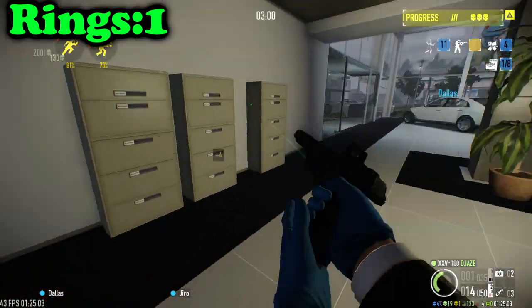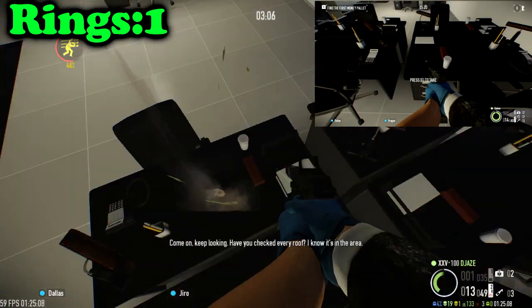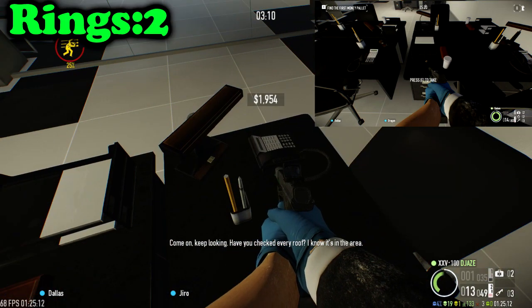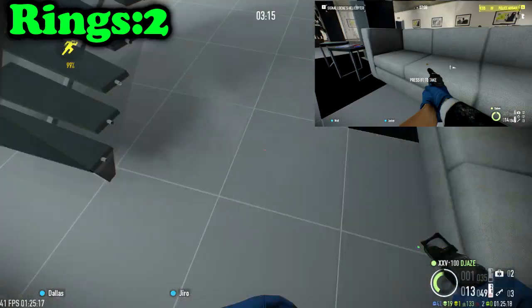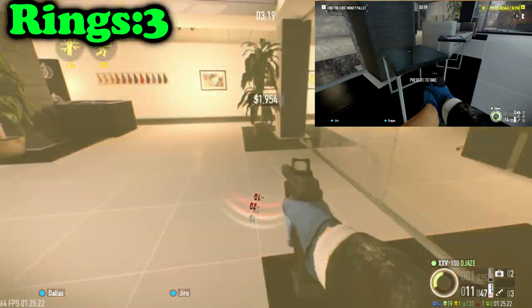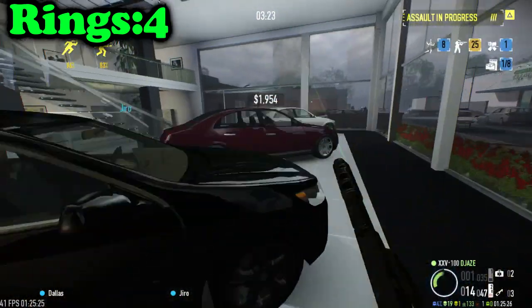Moving on to the car shop, you want to check all of the desks on the ground floor. It's random — I found mine on the other set of desks. Next, check the settee or sofa and the little tables next to it, where I found another one. Then check the fabric table across the way and you'll find another potential spawn there.